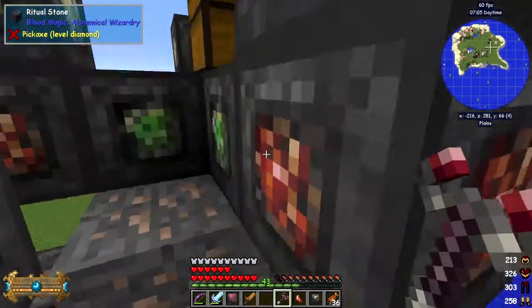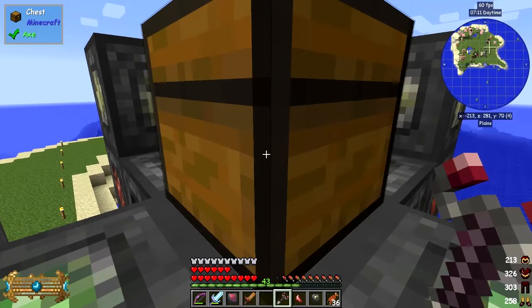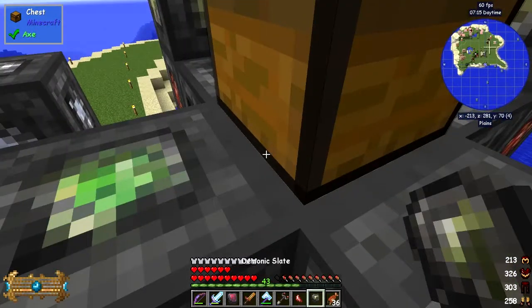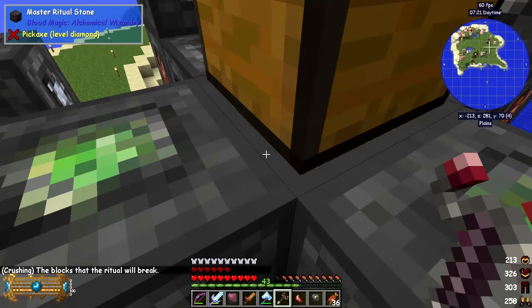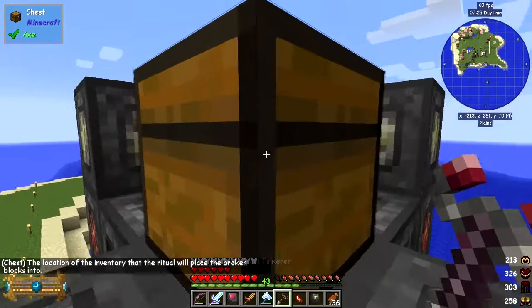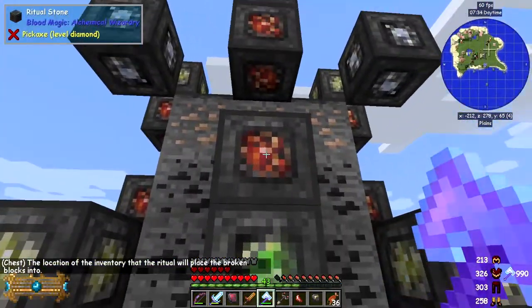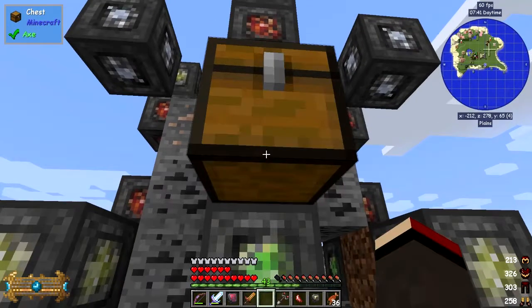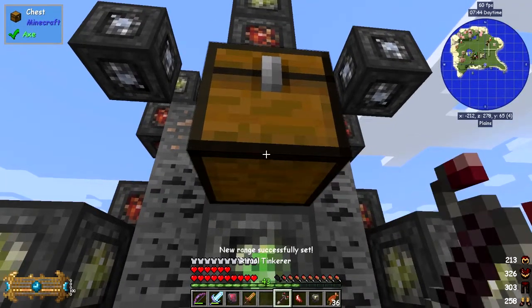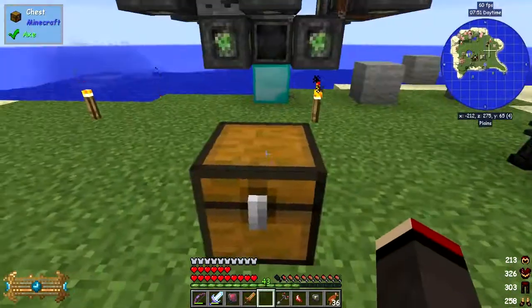Tell you what - let's stop it and start it again. Let's break this chest and set it up again first. That blocks through crushing - okay good. So now we've got it ready. Let's put the chest down here on the front of this, and shift-right-click it - the new range has been successfully set, so everything's now going to be coming into here. But it doesn't look like it's working properly as I want it to.